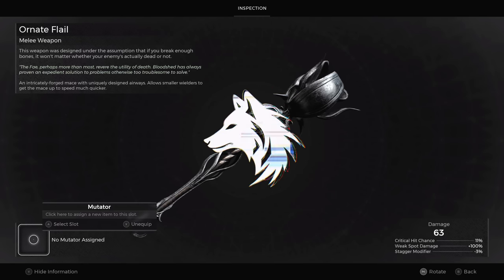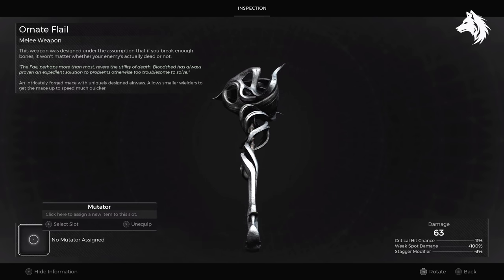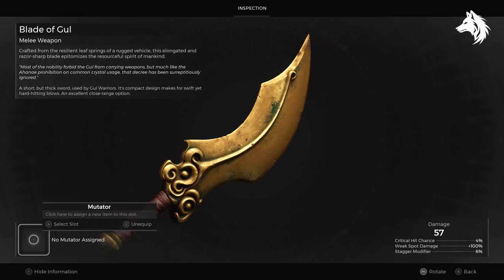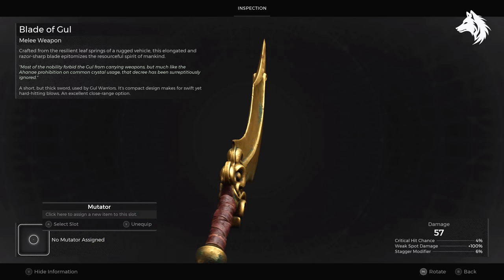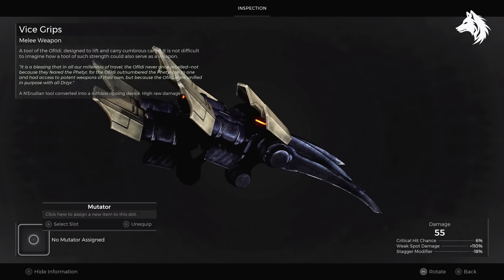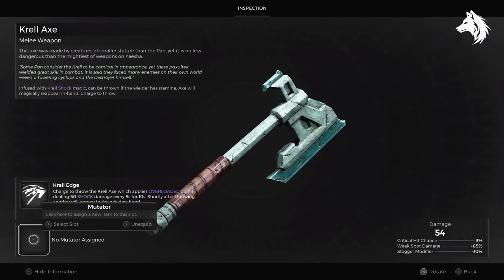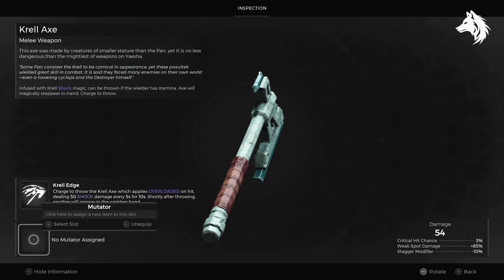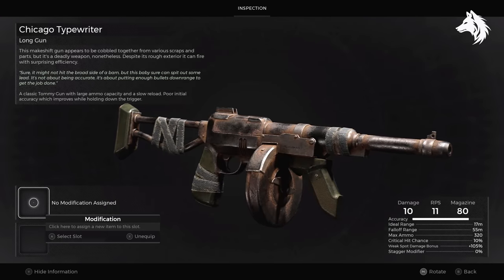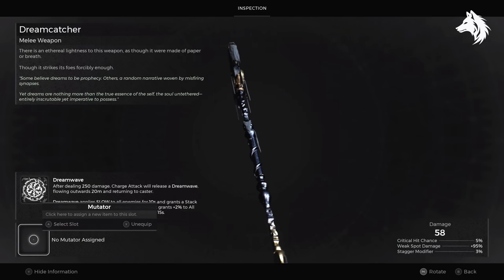Hi guys, Luna here. Welcome back to another Remnant 2 weapons guide video. In this one, we're doing a bit of a mopping up mission to get the secret weapons. All of the ones I've done previously have been kind of related to each other and needed a lot of explanation. But these are just a bunch of random weapons across different maps I've collected, but didn't really want to make them their own short videos, so I've chucked them all together in this one. Plus I have around still 15 or 16 weapons to collect and there's still a lot of content to make, and this just reduces the amount of time I will spend making videos and more time finding the guns.